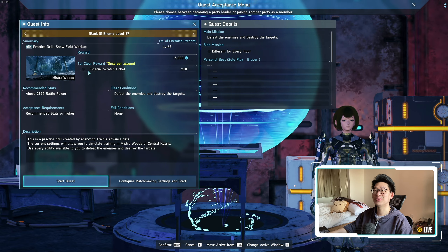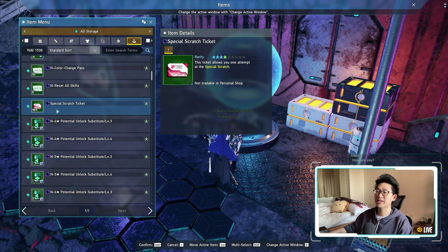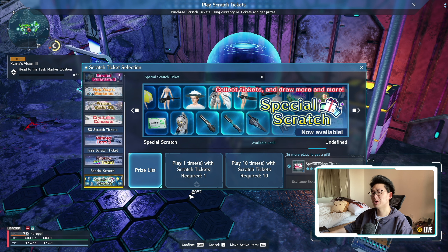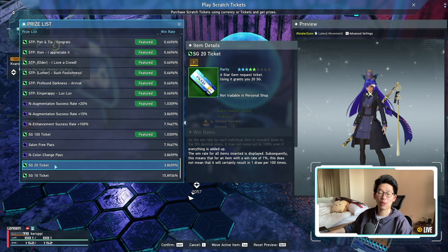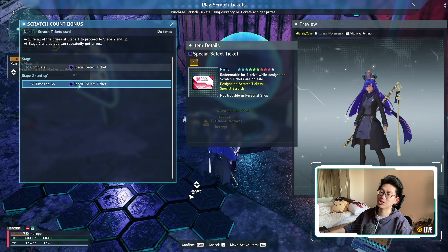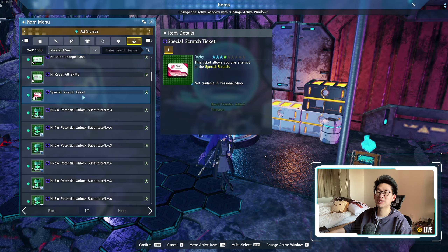I do recommend doing rank 5, and I do recommend doing this at least once because you get 10 special scratch tickets. A lot of people might be undervaluing these special scratch tickets — I've got 464 of them, and I'm currently waiting for this special scratch to add new items or do a full overhaul before I spend them. The nice thing is there is the SG+100 ticket, which has a 1% chance. There are also plenty of opportunities to get 10 SG and 20 SG, and after scratching 40 times you get a special selector ticket to pick anything from the prize list. These are essentially star gems just sitting in your inventory.